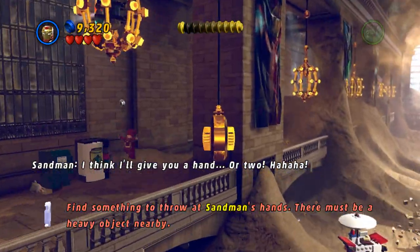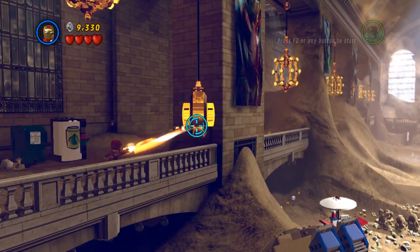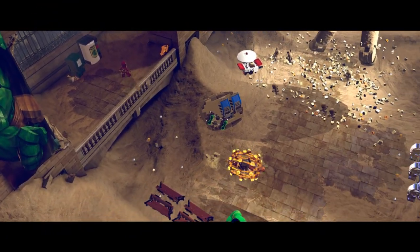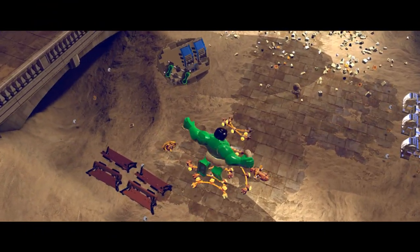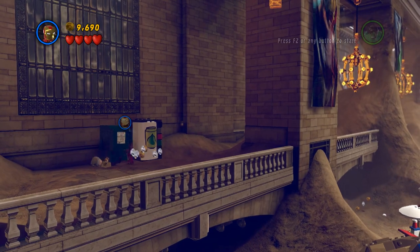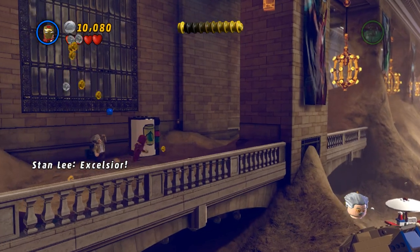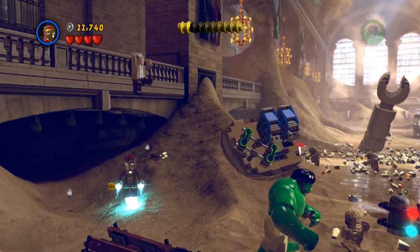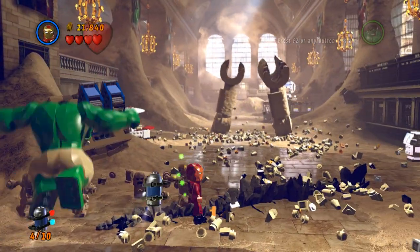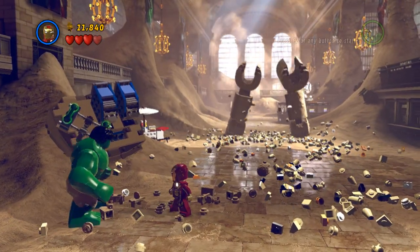So this one you need Iron Man — but you have to get one of the later Iron Men so he can do this. Before you get that, go ahead and turn around. You're going to break this and you'll save Stan Lee. Technically that's your second time saving one because they forced you to save one earlier. There are three minikits here as well as Stan Lee.